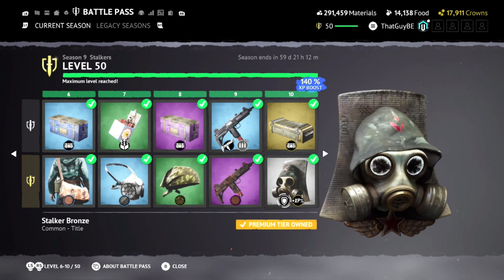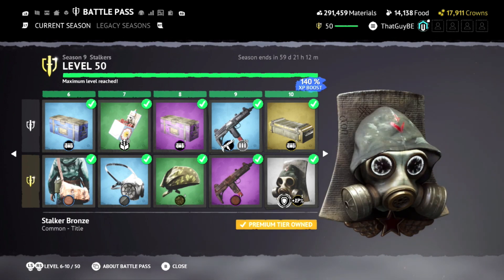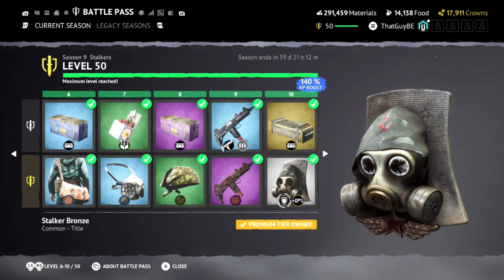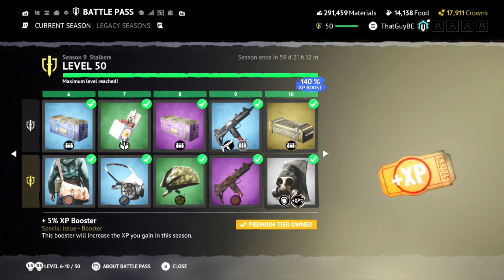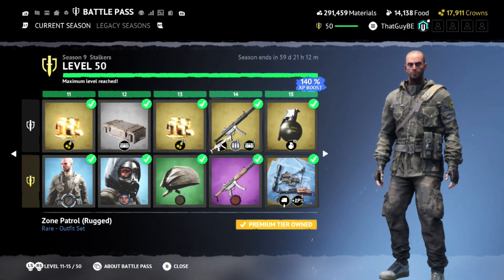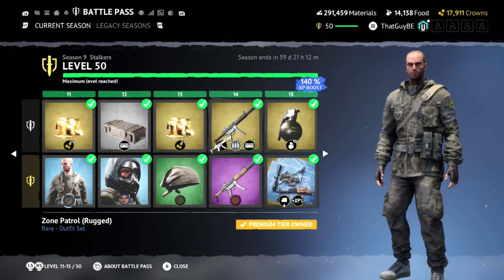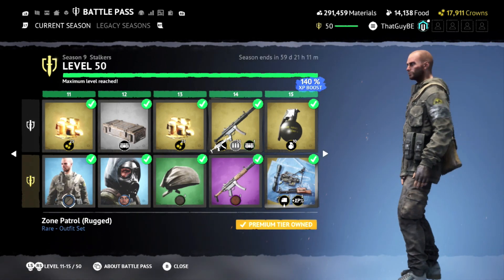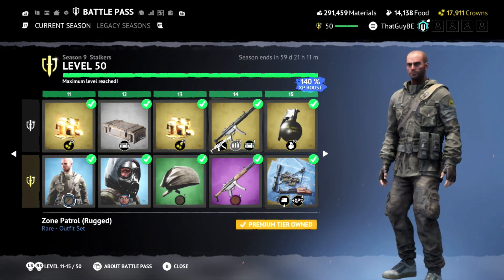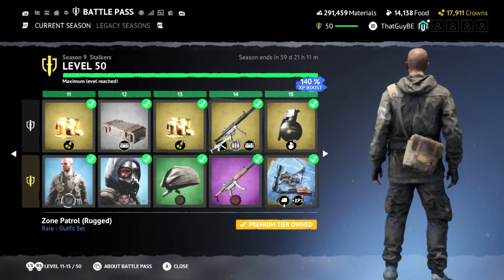Then this is the title you get at level 10 — not too bad, looks pretty cool. Then we've got a new outfit called Zone Patrol Rugged — kind of like a military jacket style outfit. I don't know, I like it, it looks pretty nice, still has a DayZ-ish feel to it, so I'm excited for this one.